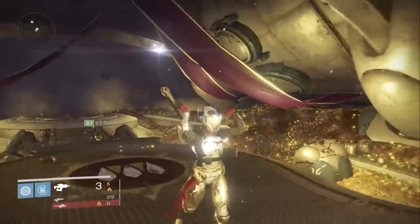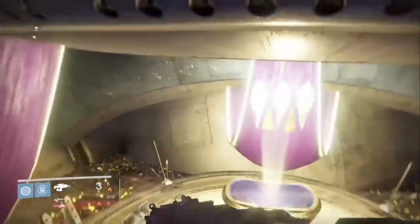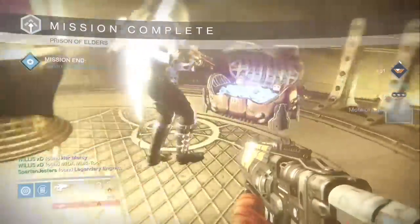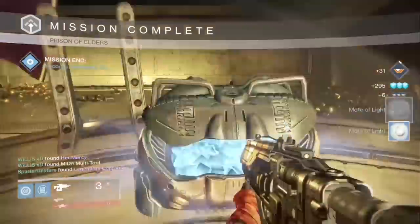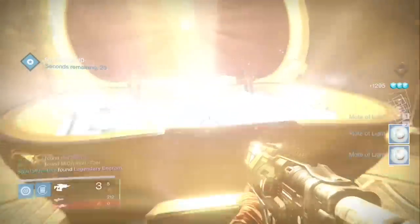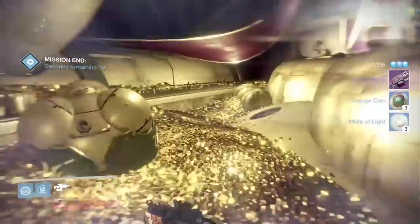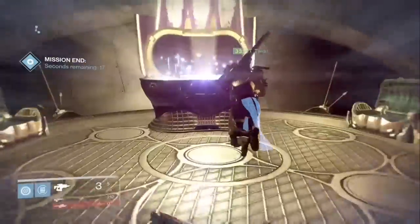On my fifth chest with Willis and Ryan or Twist, Willis gets a Mita Multitool and I get a Legendary Engram, as well as the Wolf's Bane Heavy Machine Gun. This thing actually kicks ass and its recoil is very very low.